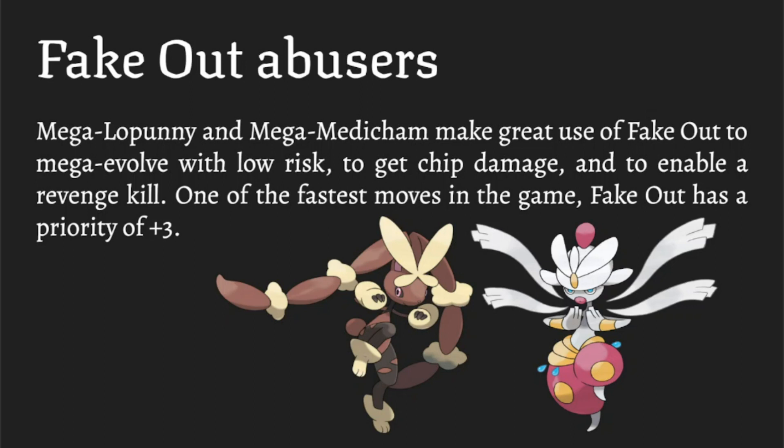Imagine a situation where the opponent has a scary Pokemon but you have some fodder to sacrifice — you bring it out, sacrifice it, come back in every time to get more chip damage with Fake Out. You can win a game that way even if it looks scary for you. Fake Out is one of the best moves in the game, and it's definitely part of why these two are some of the best Mega evolutions in the tier, especially combined with those High Jump Kicks.